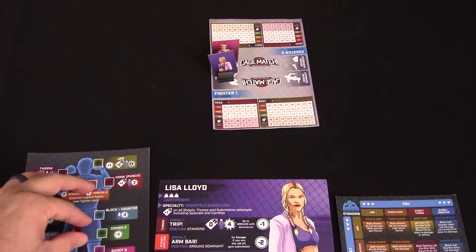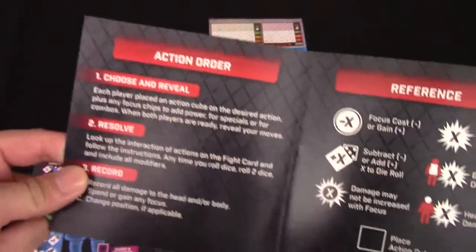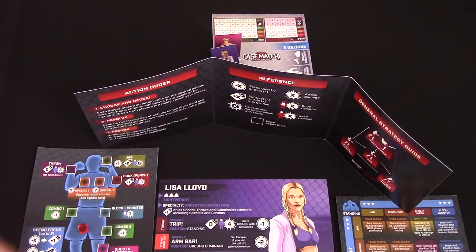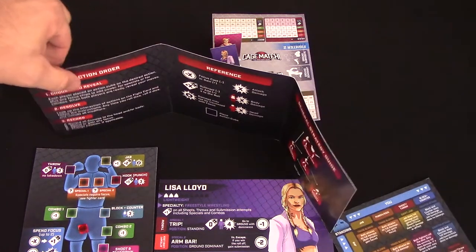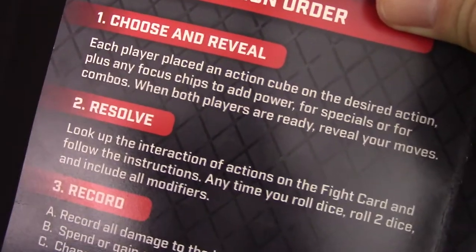You get your action cube, but you might wonder — can't they see what move I'm going to choose? You get a little screen to block your selection. On the inside it has reference for the turn, all the different symbols you need for the game, and a general strategy guide. You place this up where your opponent cannot see and keep your stuff behind it. The process is: choose and reveal — each player places an action cube on their desired action, places any focus chips to add power, and when both are ready, you reveal your moves.